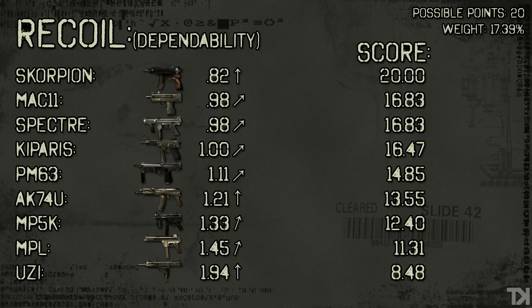Recoil as a total stat gets 30 points towards the weighting system and dependability makes up 20 of those points. When we come to anything to do with recoil, whether it be dependability or net force, the Scorpion is king — and for any of you who have ever used it, you'll know that this thing does not move at all. You can put rapid fire on it and be shooting across the map and you will hit almost every bullet. This thing is insane. If it is going to move, it's going to barely move straight up.